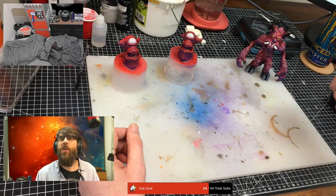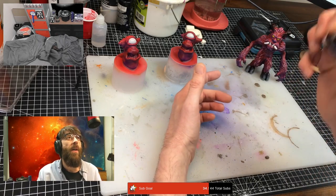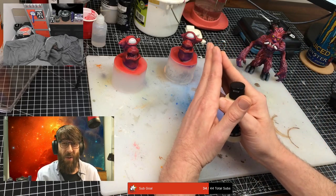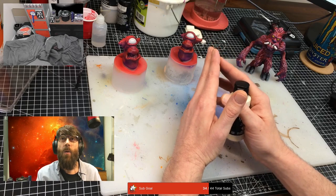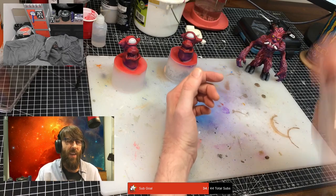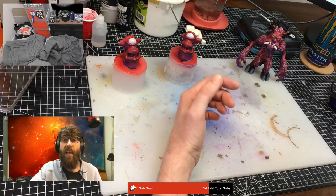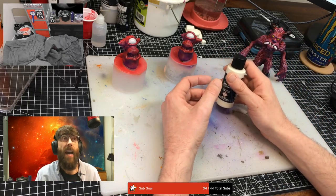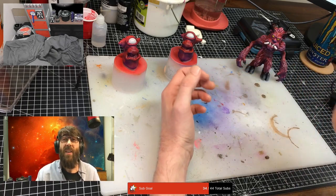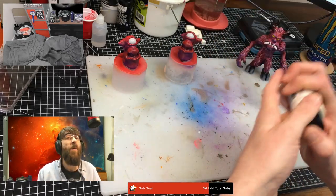I'm tempted to do it with liquid cement like Gundam Curator was using over the weekend — it melts the plastic together and gets rid of all the seam lines. But that means I'd have to sand and buff the seam lines if I'm not painting it, so I'll maybe look into getting a high-grit set of files or sandpaper. I think you need to go right up to about 4000 grit to buff it right out.